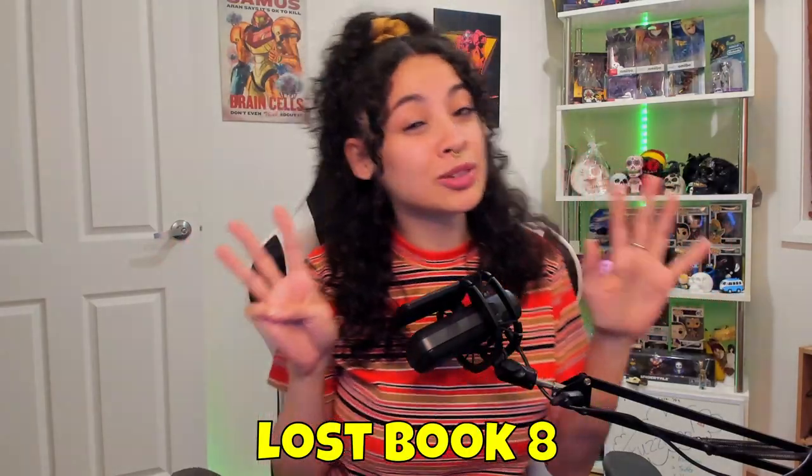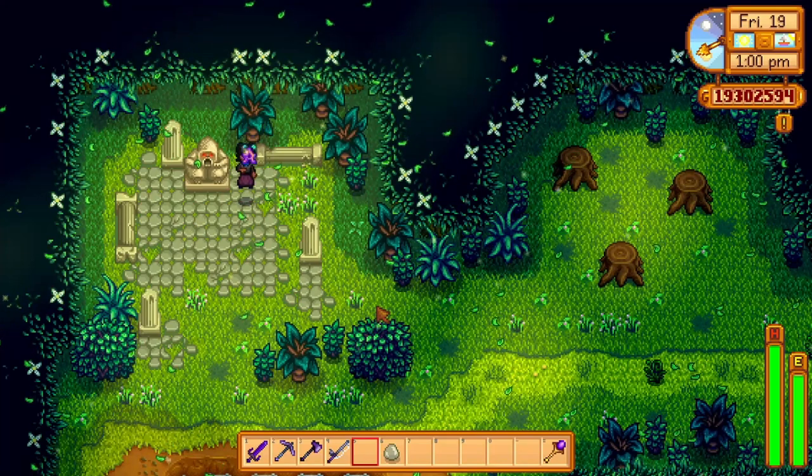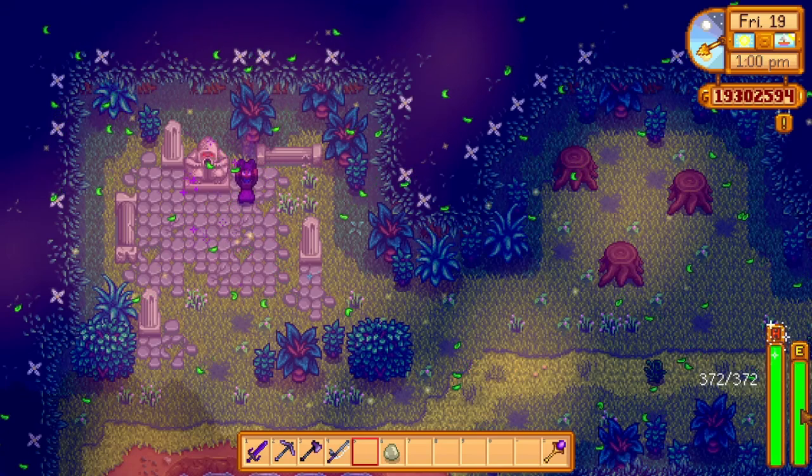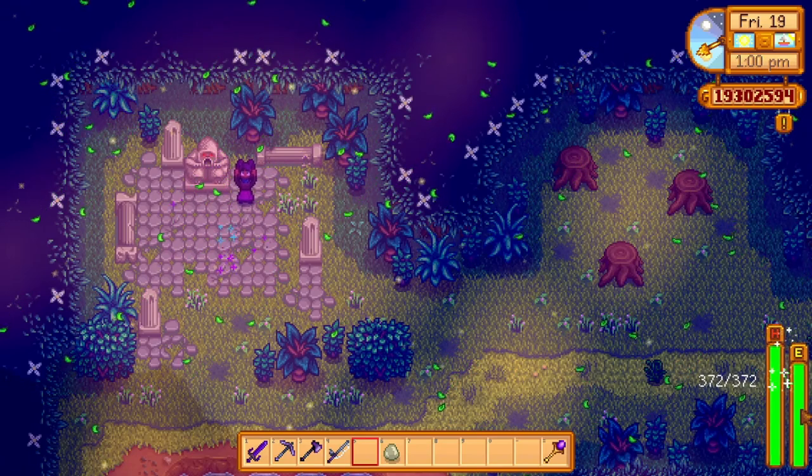Lost book number eight mentions the magical energy of star drops, thought to grant power to those that eat them. By now you may have found a star drop — they increase your energy permanently by 34 points. There are seven to find.